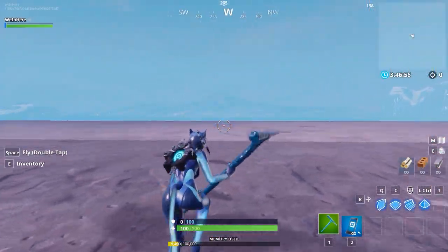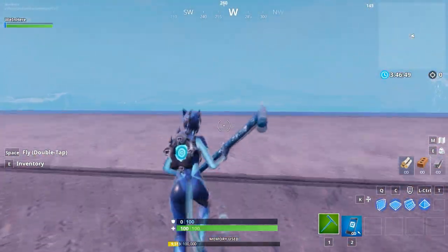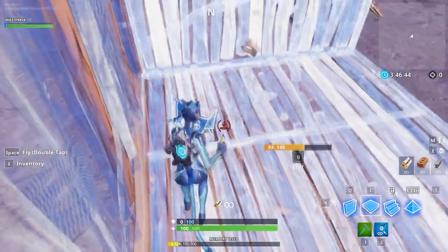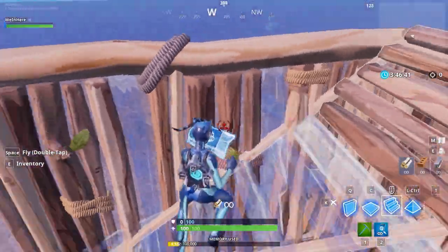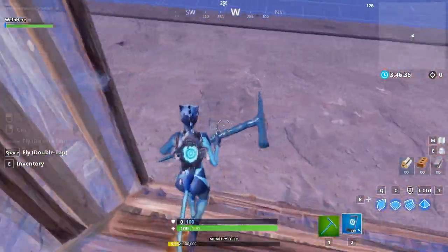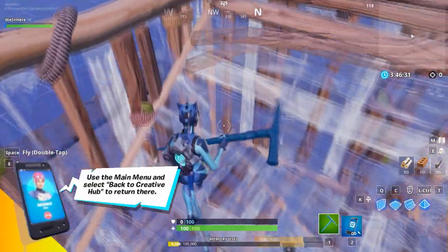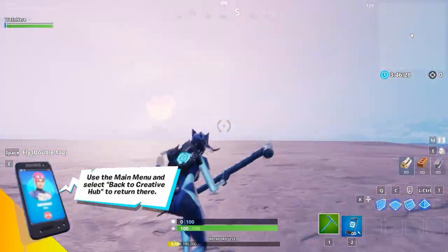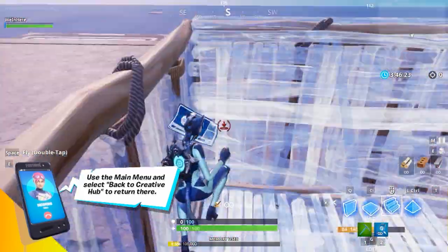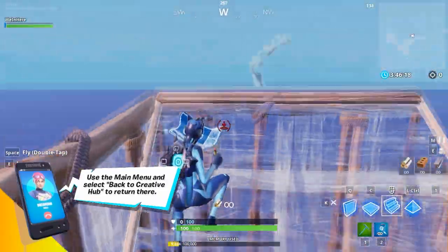Once you get step three down and you can do one 90 super clean, you're going to want to start doing double 90s, and that's basically the exact same premise. When you first start out, you're going to be ramming into the wall — when you jump up, you're going to be hitting this wall. Try not to do that as best you can, but beginners hit the wall. So keep practicing step three with the floor and the ramp, and once you get up here, you just do it all over again.